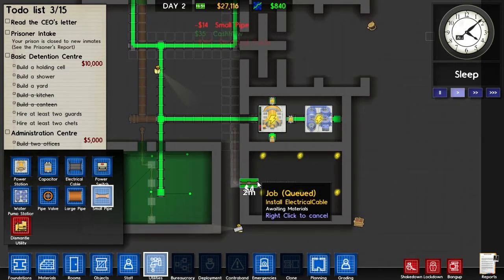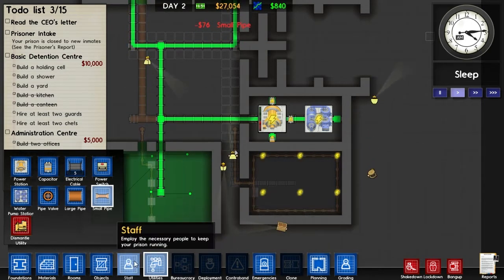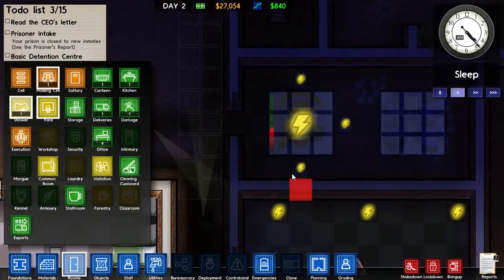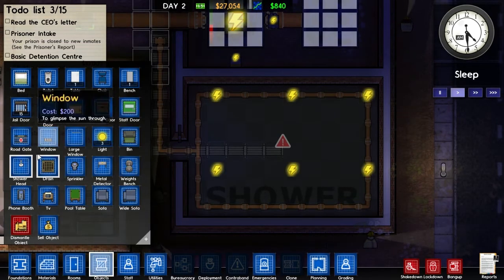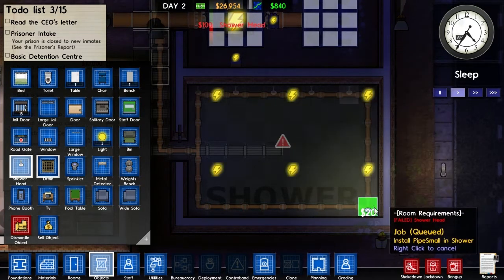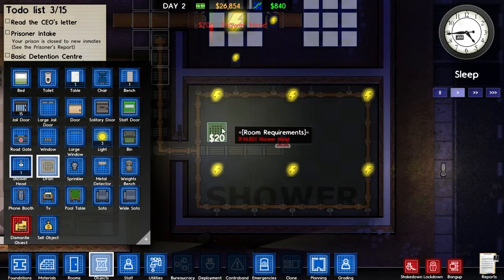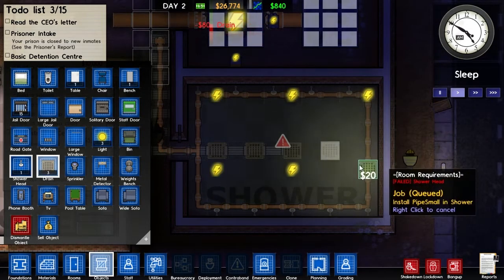We're gonna need water down here as well, so we'll run a water line off and run the water all the way around the edge, because we're gonna put shower heads just everywhere in this room. We'll zone it as a shower room — this is doing fine with three capacitors. So we'll put shower heads in, probably plenty for now.